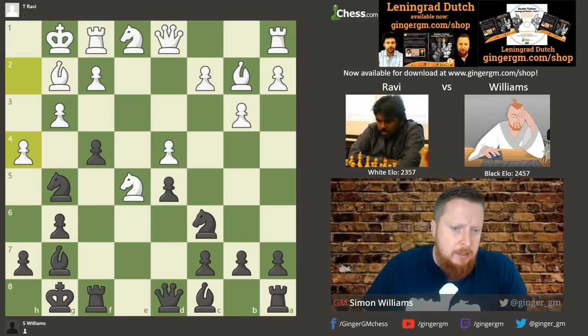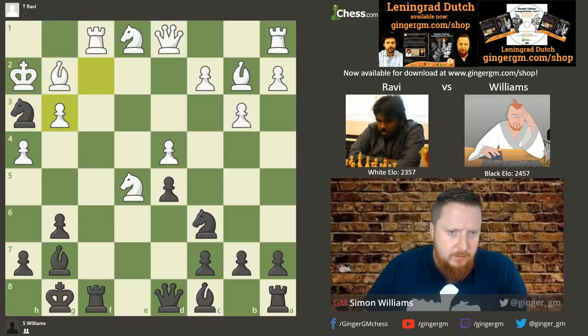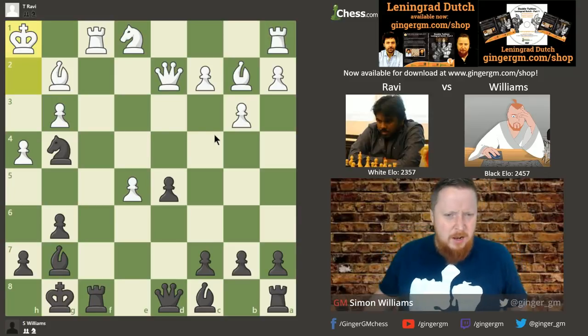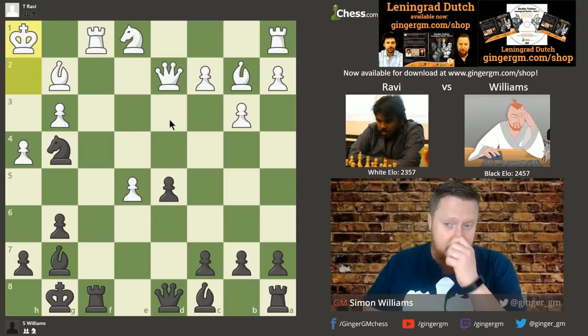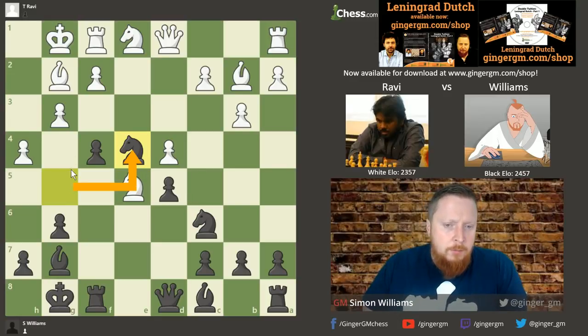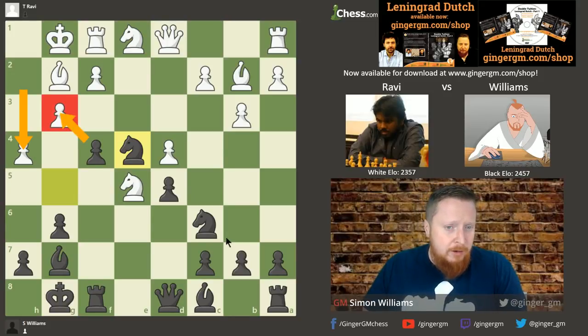My opponent played h4 to kick that knight away — it was too strong. I simply retreated. Knight to h3 was interesting but superficially good rather than actually good: after King h2, take, Knight f2, after some queen move I can even take and go Knight g4 — but I thought he just goes King h1 and I didn't like this so much. I'm going for more than equality since the opening went perfectly. After h4 I played the very simple plan of Knight to e4 — the knight comes back, but I've forced h4 which has weakened his king position and the g3 square.